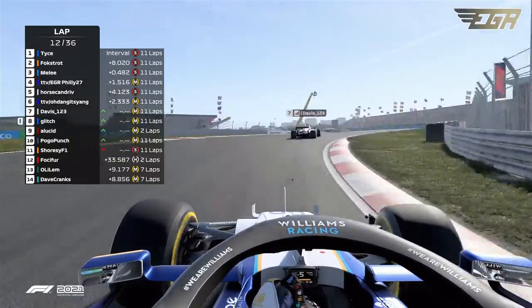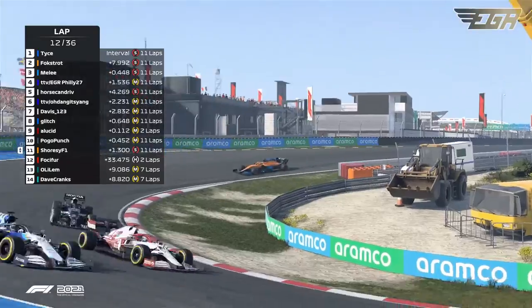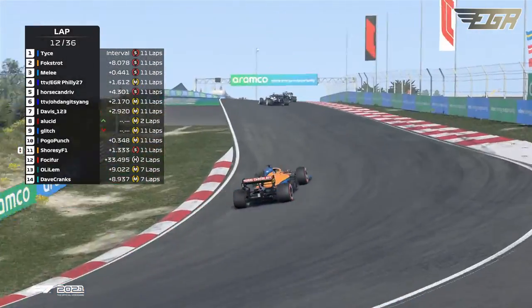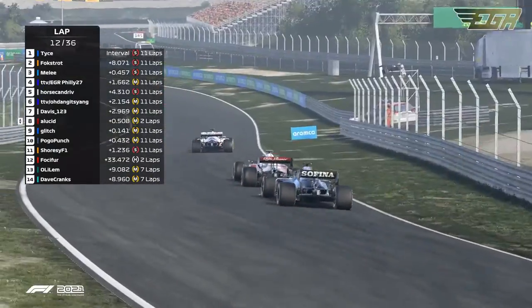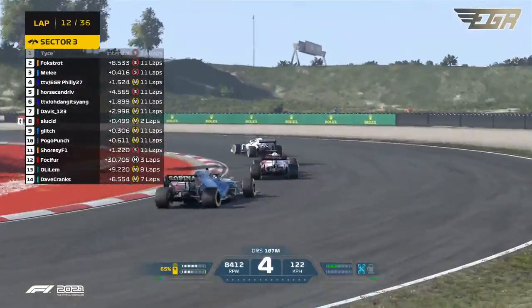We're seeing Shorzy actually dropping a couple of places back right now. Shorzy's struggling big time with the traction on those tires — 52% wear, getting a guesstimate on his front two tires. Glitch also got past. And it was actually Tice who retired — Tice has DNF'd.